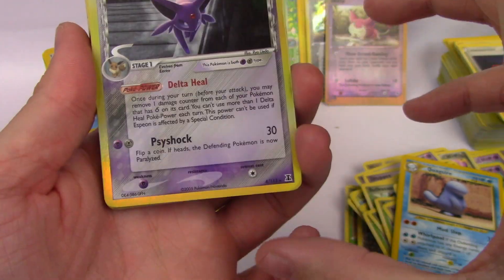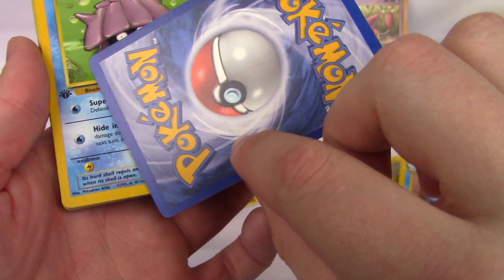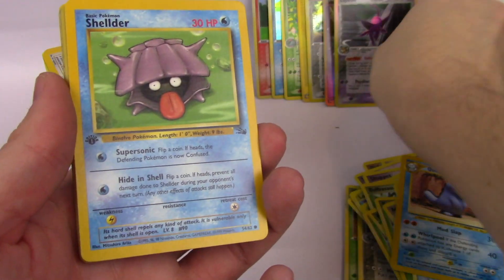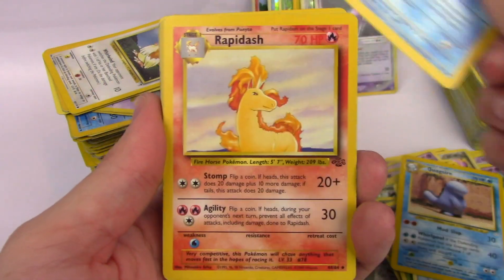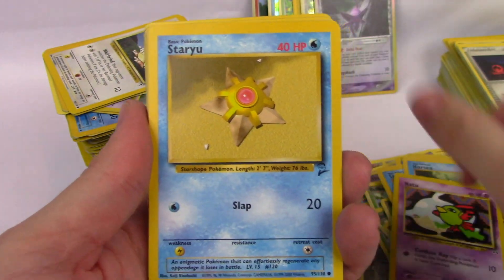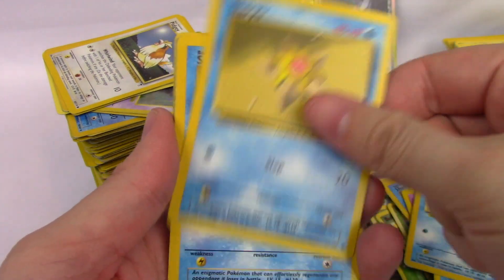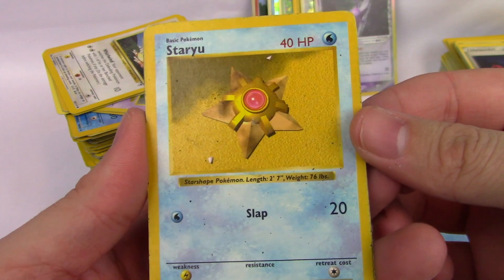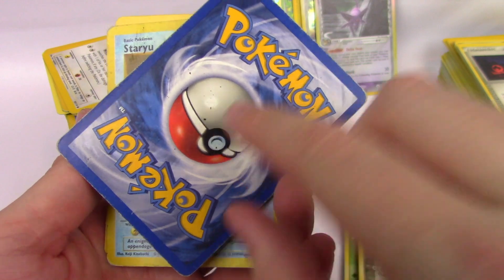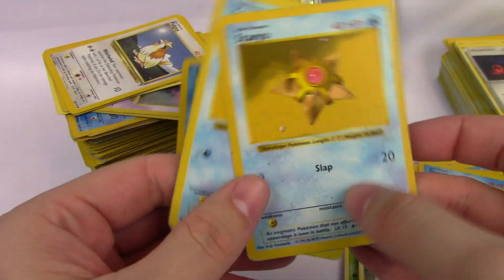Espeon holographic — oh my goodness. It's not in perfect shape, but that is amazing. I will take this. I love the Eeveelutions. Sheldr, First Edition Fossil. Rapidash, Horsea, Natu, Staryu — quite a few Staryu. We do get some Shadowless in here. That is a nice surprise, but these are beat up. We have two Shadowless Staryu, but they are in rough, rough shape. Very cool though.